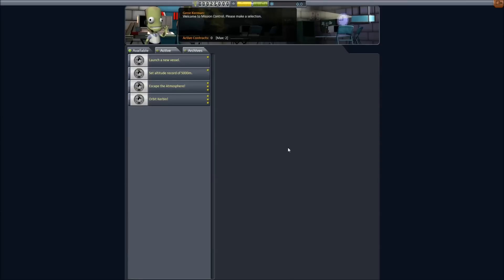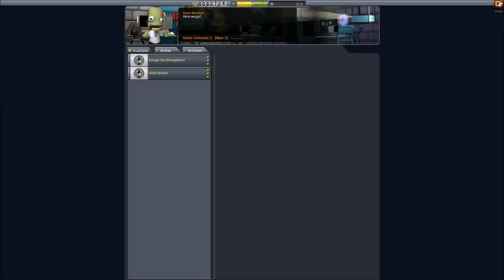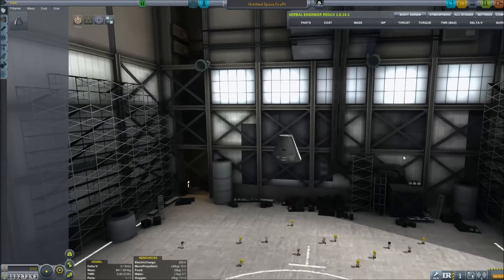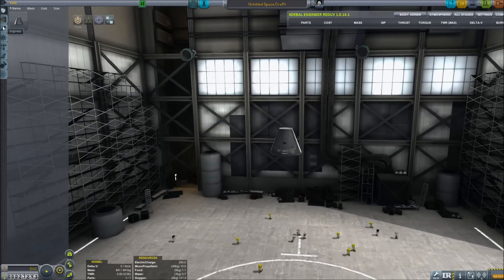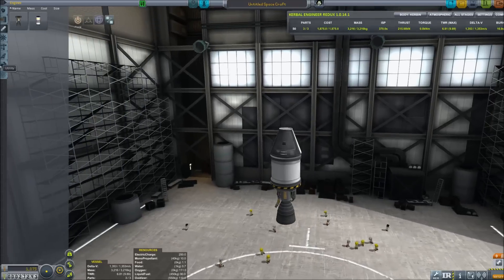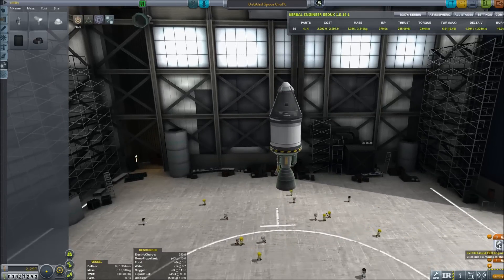Let's go over to our contracts area and grab ourselves a couple of contracts. There's not really a lot here, but we will definitely launch a new vessel, and we will set an altitude record of 5,000 meters. These are only trivial, but they are definitely necessary in order to get our space program off the ground. We're going to be trying to scoop up as much science as we possibly can along the way, and we'll be doing a few nifty tips and tricks to get ourselves a boost in science so that we can unlock some awesome stuff on the tech tree.